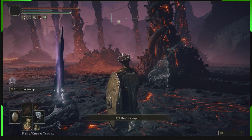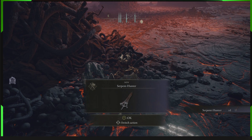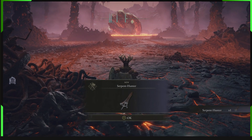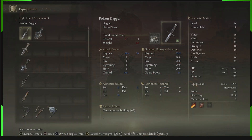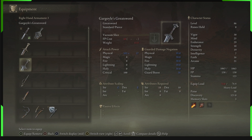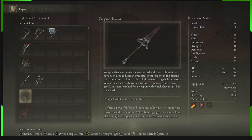When you enter the Rykard boss fight, right here is the sword you want to use — the Serpent Hunter. The devs give it to you and put it in your face when you enter the battle. Use it. It's got special powers that only work against Rykard — you're meant to use this against him.